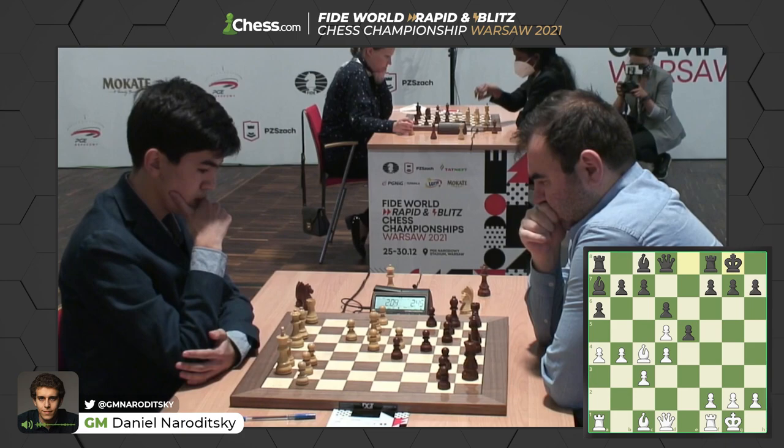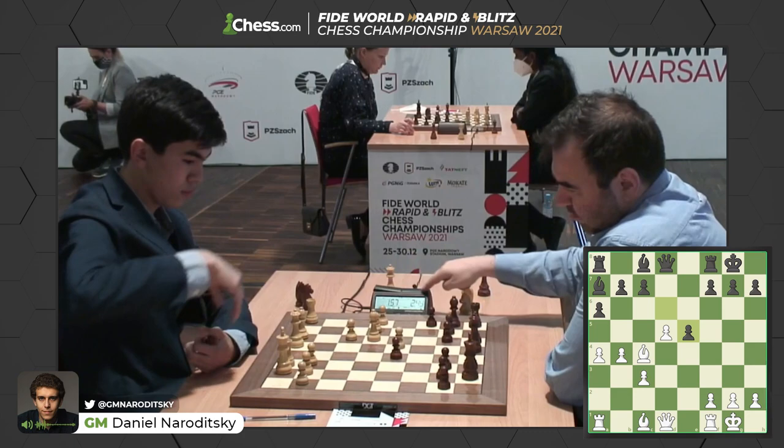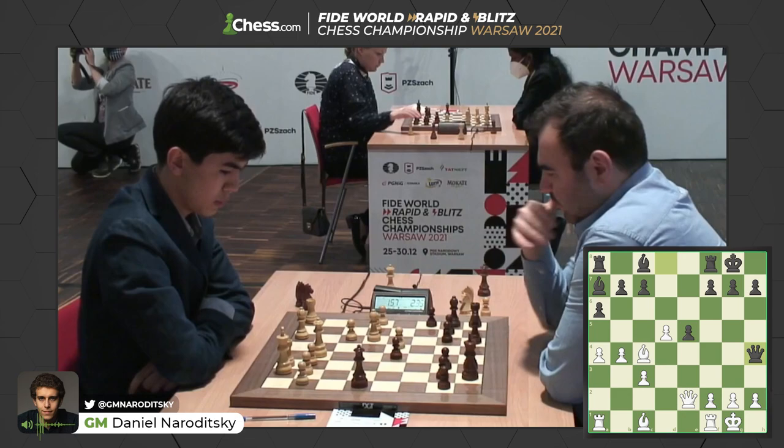Sindharov taking a little bit of time deciding whether to take on e5. I think he wants to play bishop out to e3 in order to reinforce the d4 pawn because Shakriyar wants to take on d4. Nope — Sindharov changes his mind, he takes on e5. Shakriyar does the same. He's got a lot more time on the clock. Queen out to e2, hitting the e5 pawn. Rook e8 is possible. Queen h4 looks like an interesting way to indirectly defend the e5 pawn by hitting the c4 bishop.